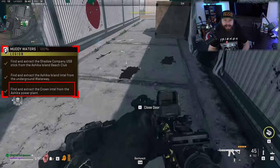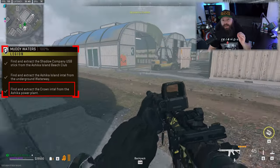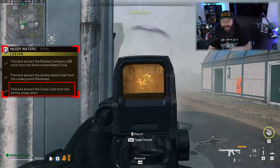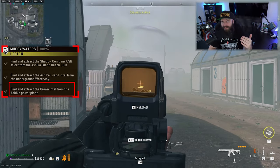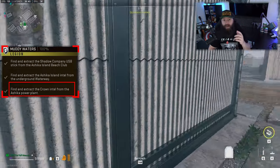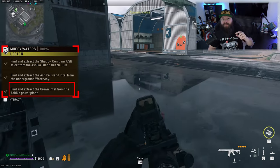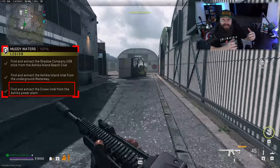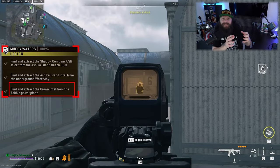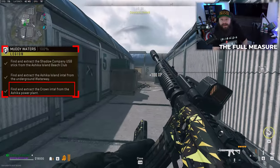I've deployed somewhere between 10 to 15 times onto Ashika Island at the time of recording, and every single time this building has been a stronghold. I don't think it's randomized — I believe the power plant is always a stronghold. That means you're going to need a stronghold key. You can actually extract stronghold keys and bring them into maps with you out of your key folder. This is something you could do at some point in season one, but eventually it was disabled — however, yes, you can now again find a stronghold key elsewhere, extract it, and bring it into this mission.